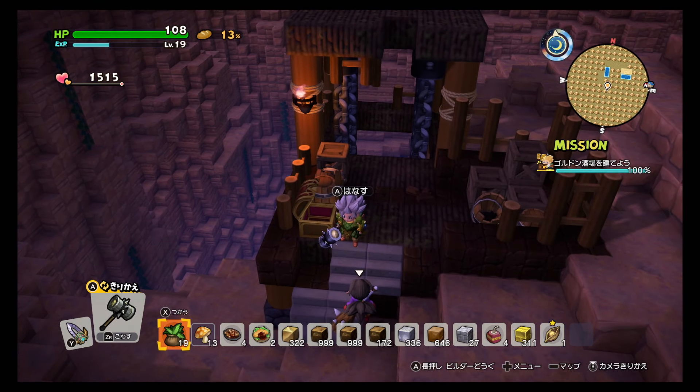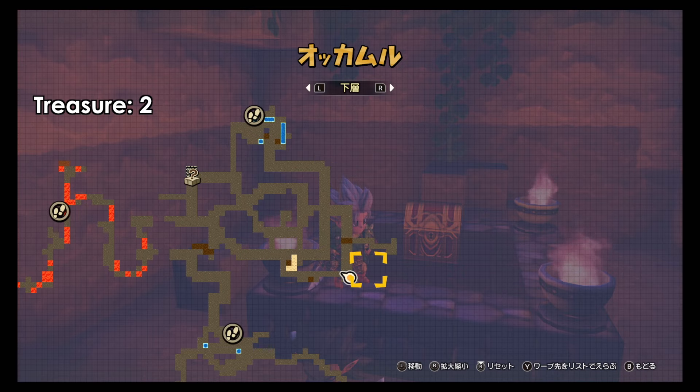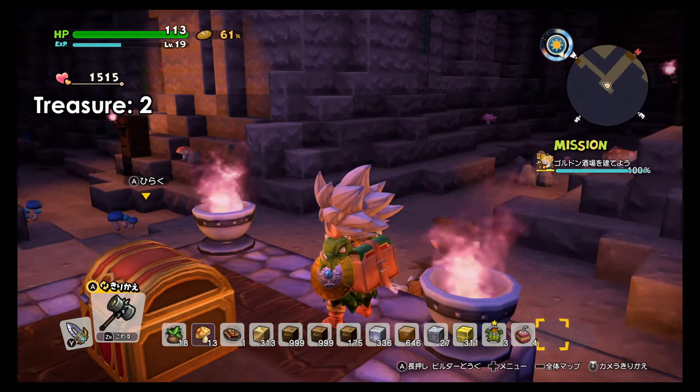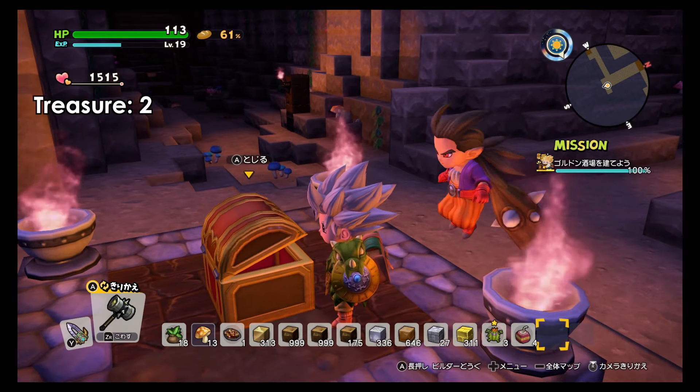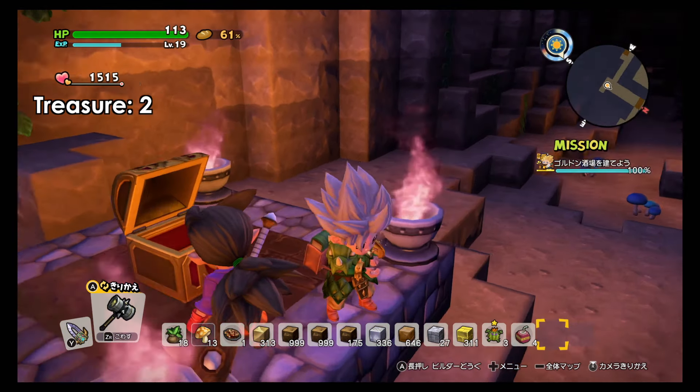The second Seat of Life is on the bottom level. Coming from the warp going north, then take the eastern path all the way to the corner and you will find it. It's not hidden — it's clearly visible. You will find the second Seat of Life there.